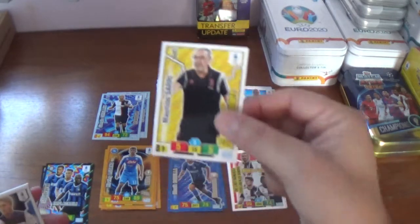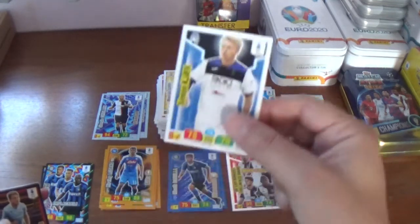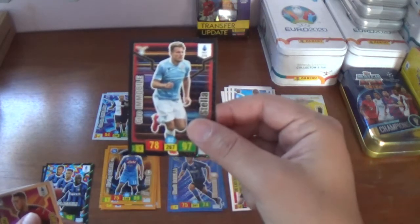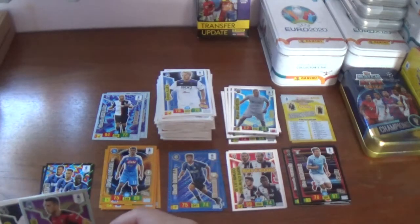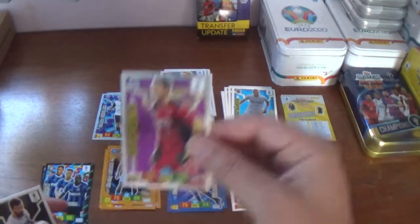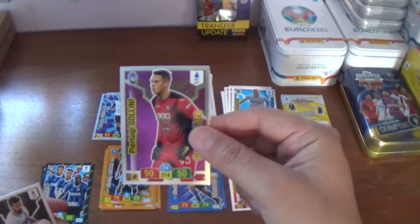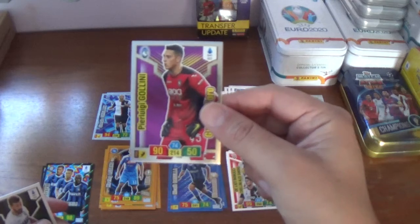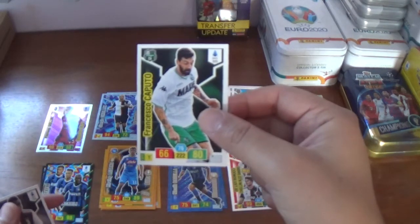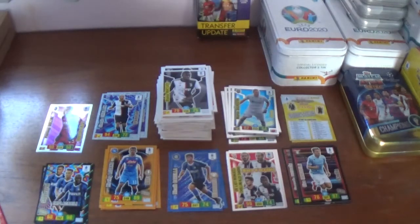Next up we have Maurizio Sarri, the Juventus head coach — formerly of Chelsea of course. Simon Chiar, the Dane from Atalanta. A Stella for Ciro Immobile, a fantastic striker for Lazio. And a Guanto Diora card — I think this might be my first one out of three boxes. A goalkeeper: Pierluigi Golini, Italian international for Atalanta. Very nice. The rest of the base: Francesco Caputo of Sassuolo and Blaise Machuidi, the French midfielder from Juventus.